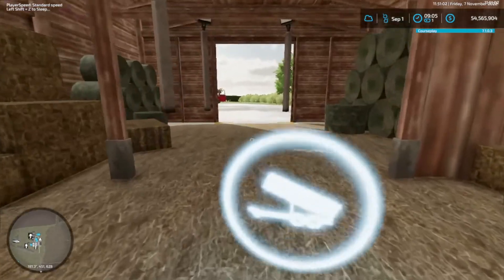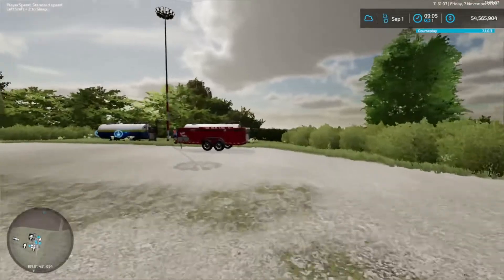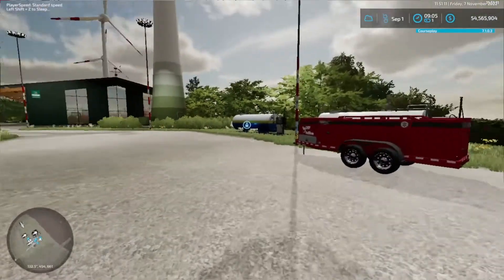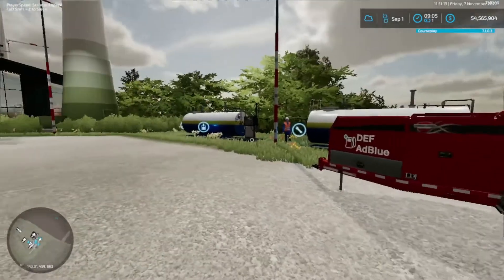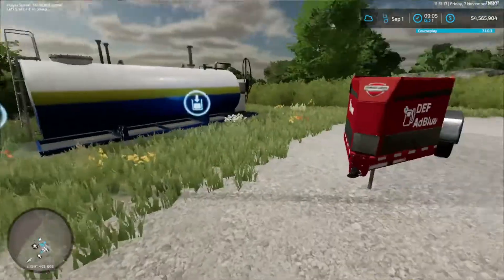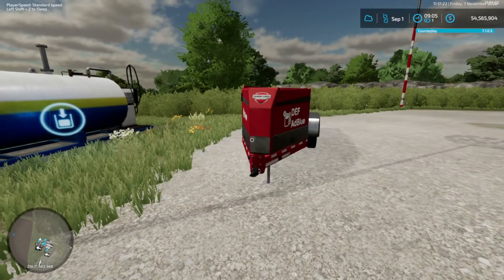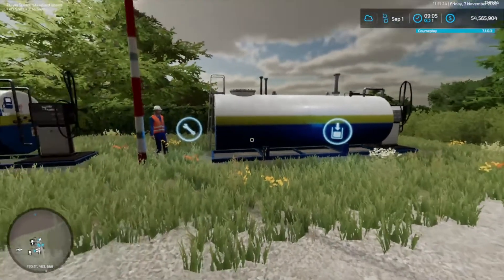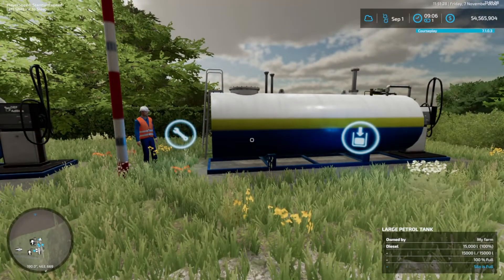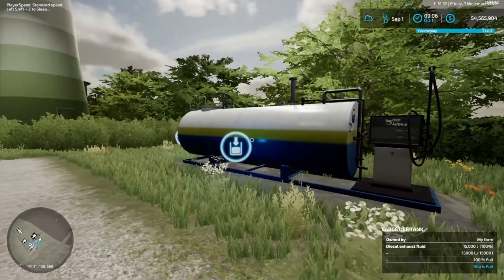So anyway, we drive through - the trucks unload here and they can drive straight out here, up and around, and back out. Over here we've got our fuel trailer. So if the equipment's running low in the field, we can jump in the ute, hook that on, take it out in the field, and fill them straight out there. We've got our petrol tank - it's full. And over here we've got the DEF tank, which is full.